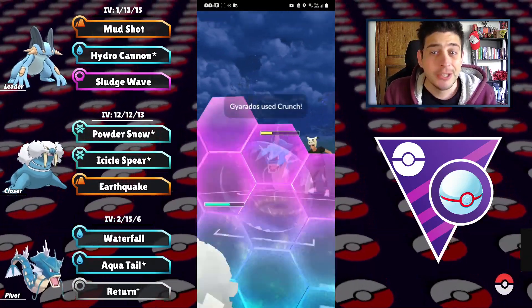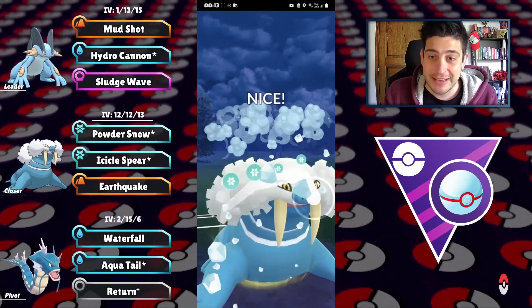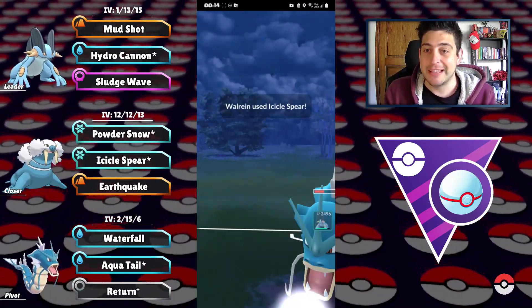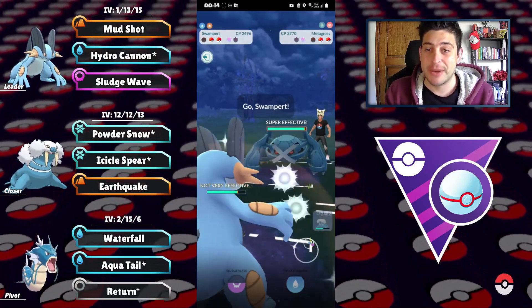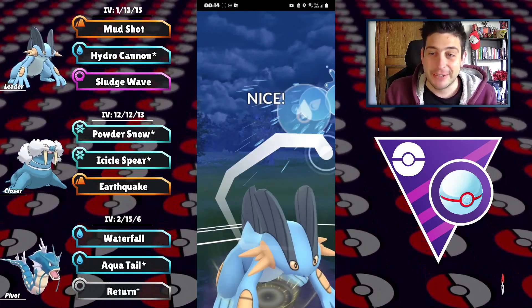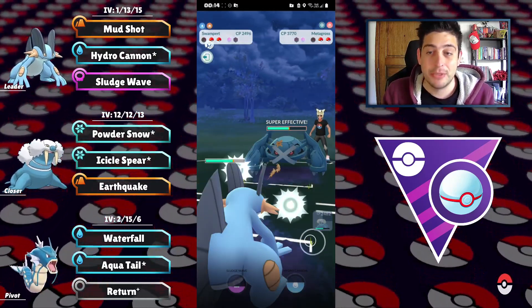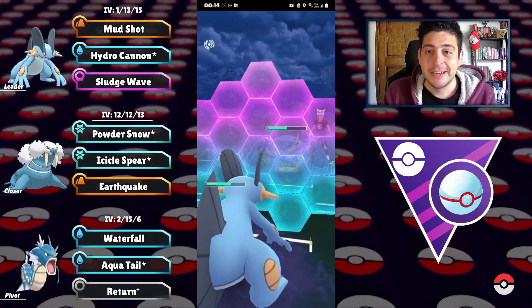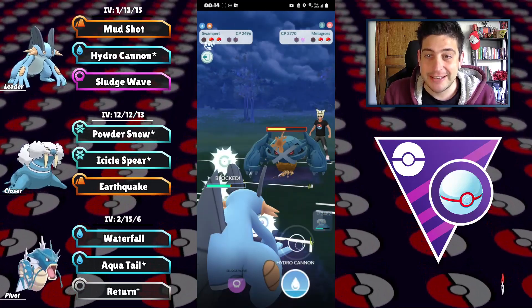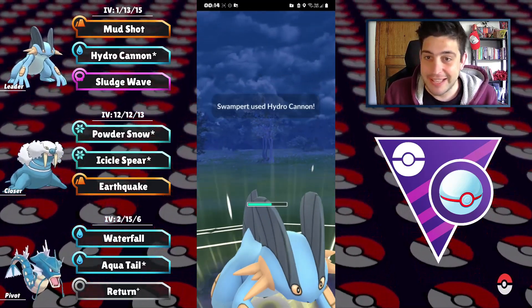Right now we're going in with a Walrein once again on the Ultra League level. Swampert two and we got that Icicle Spear to finish off the Gyarados — that was pretty impressive. At this point they have Metagross at the back, and we do not have Earthquake, so we have to spam those Hydro Cannons. Still, you can see that we are a decent threat to that Metagross.